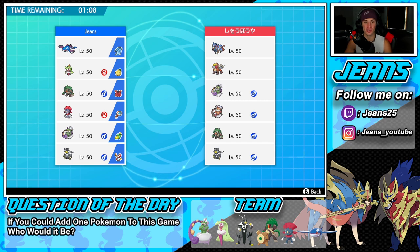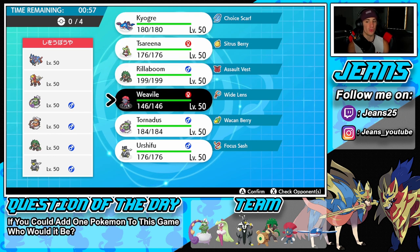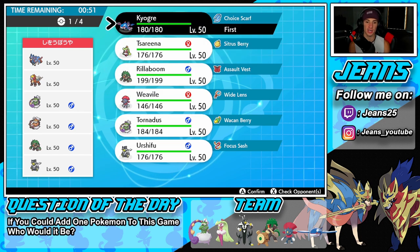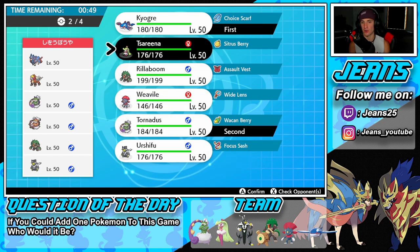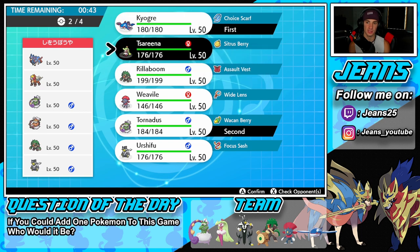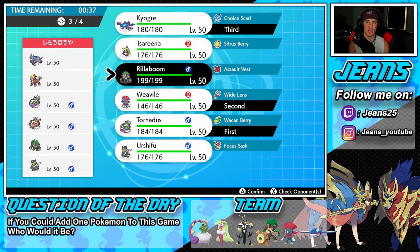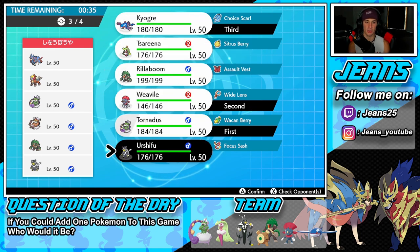We're going up against a Zacian team. It looks pretty strong — they have Entei, Tornadus, Landorus, Rillaboom, and Urshifu. I know they have Inner Focus on one, Fake Out, Prankster, and Sheer Force. I'm thinking of going Kyogre and Tornadus, but if they lead Rillaboom I can hard swap to Tsareena. Final lead decision: Weavile and Kyogre, with Urshifu as my back pick instead of Tsareena.